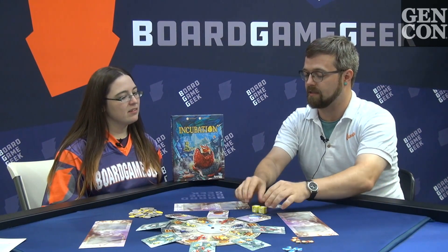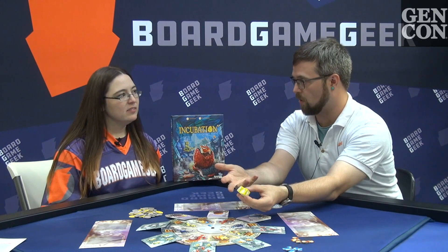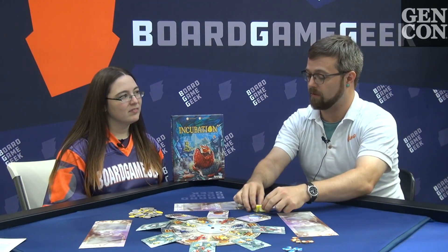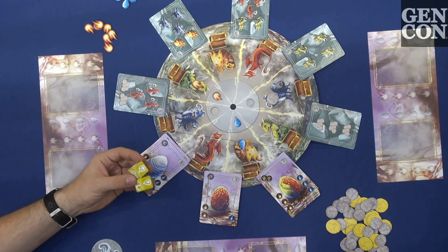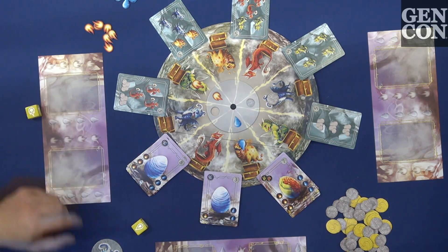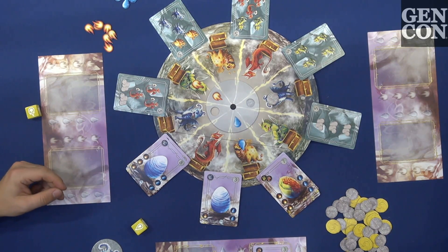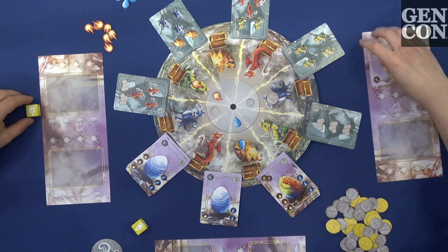Play is really going to consist of rolling two dice each turn, and you have one re-roll to figure out how best to make use of those dice. Are you going to get the fire and water you need to grow and incubate your eggs? Or are you going to discard one die to get a new card and add it right into your incubator, where you'll add the resources?